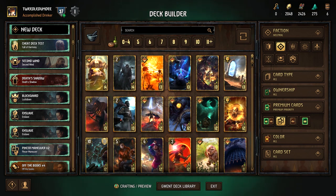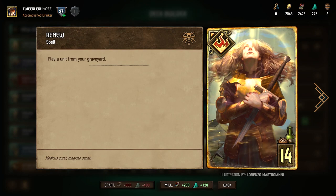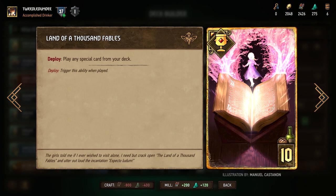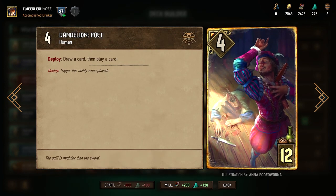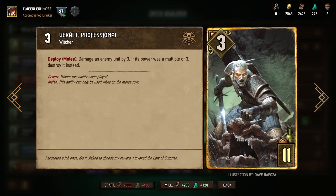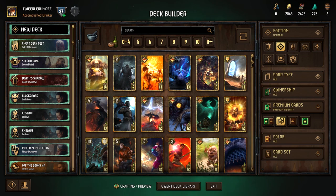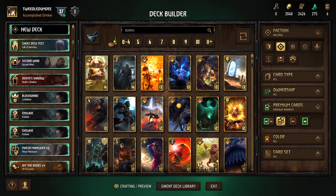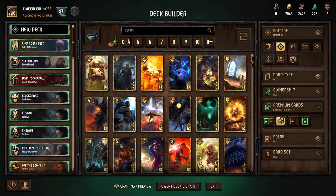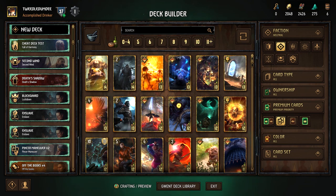And that's it — our top 5 neutral legendary cards that I recommend beginners craft first. Honorable mentions include Renew, Lambert: Swordmaster, Land of a Thousand Fables, Dandelion: Poet, Shupe's Day Off, and Geralt: Professional. All the cards mentioned are pretty versatile, and in the case of Shupe's Day Off, it enables you to experiment and have fun with different kinds of decks and factions, which should make your games more interesting.